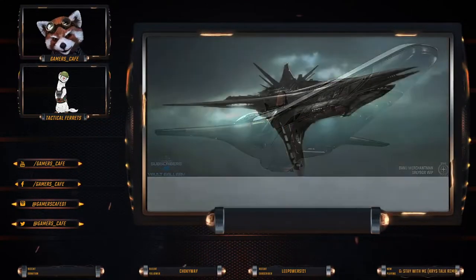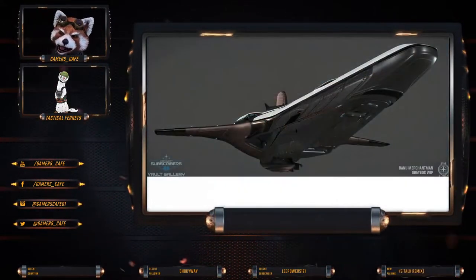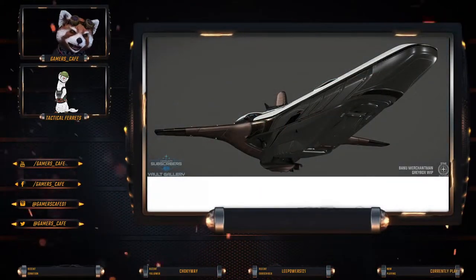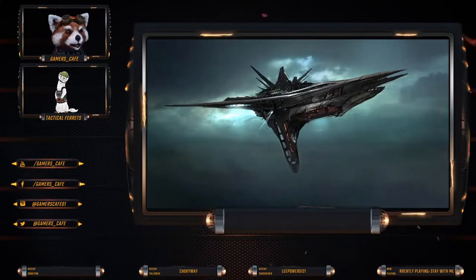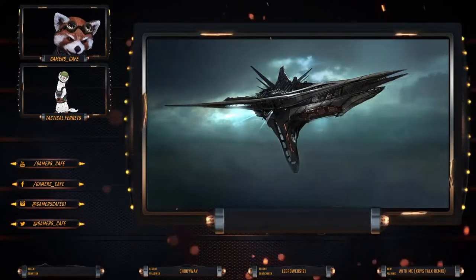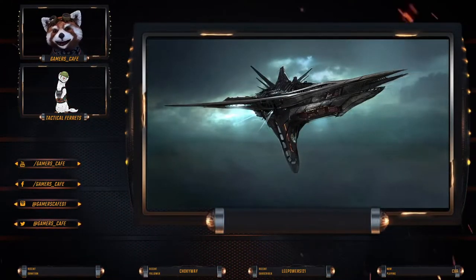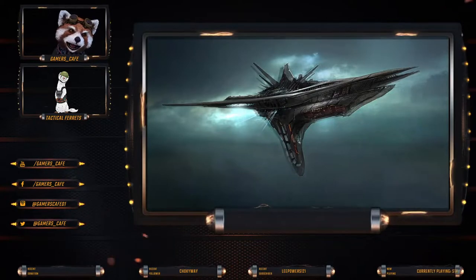I have been thinking about the Banu Merchantman and I've got a couple of photos here that are flicking through. I really don't like the front nose. The main reason to me is that it doesn't look alien. The ship itself looks like it's Origin, or a Carrack, or some people say Misc — it looks like a human ship.